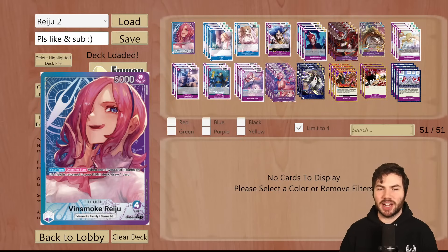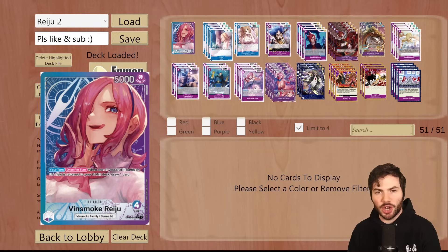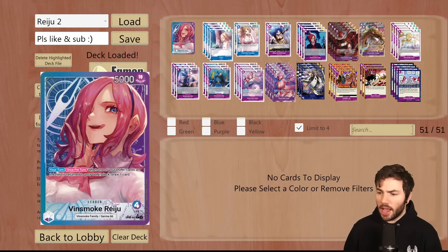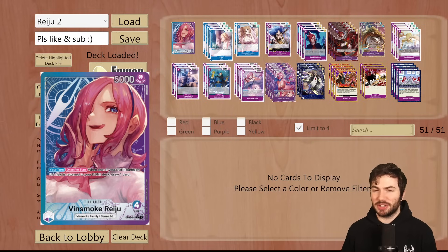Welcome in, I'm Artris, and this week let's talk about my favorite leader to come out of OP06, Vinsmoke Raju. This leader is a blue and purple leader that says once per turn on your turn, when one of your Dawn cards on the field is returned to your Dawn deck, draw one card. Now at first when I saw this leader, I didn't think it would be very strong. I didn't think it would have a fighting chance against Gekomoria, Sakazuki, or even Anel. However, I've been playtesting with it for the past couple of weeks, and honestly this is one of my favorite decks to come out of the One Piece card game.